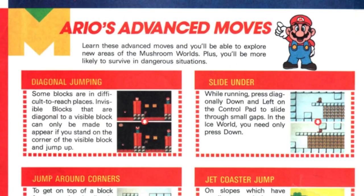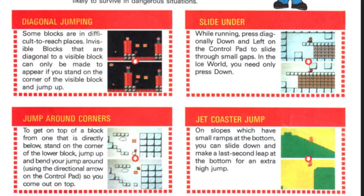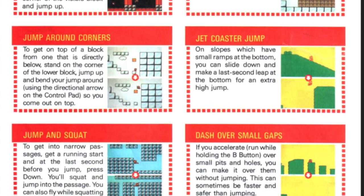Take a trip back to the past and see what Nintendo Power was all about, because apparently they knew all the intense speed strats — not everything, but a lot of the stuff that we do today. Let's jump in. First thing we can take a look at is one of the pages here has Mario's advanced moves — I didn't even know they classified some of the moves as advanced moves. So they have diagonal jumping, and they use 7-4-2 as the example. That's pretty interesting.